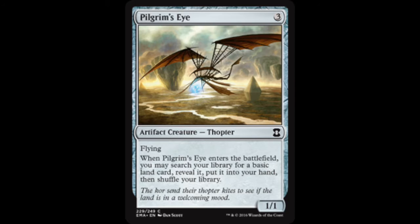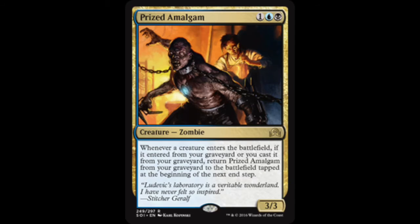One of the all-important cards in a lot of these types of decks is Prized Amalgam — a three-three for one black one blue. When a creature enters the battlefield from your graveyard, you return Prized Amalgam from your graveyard to the battlefield tapped at the beginning of the next end step. If you can get a lot of these in the graveyard early, they can all come back, come in tapped, then be ready to attack.